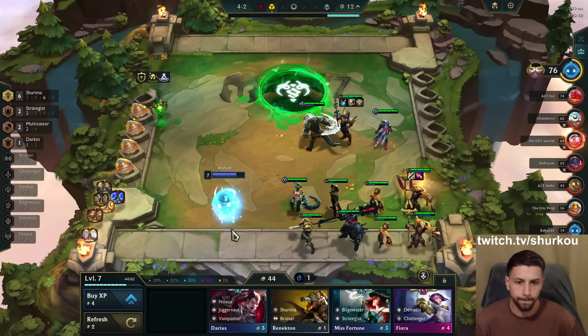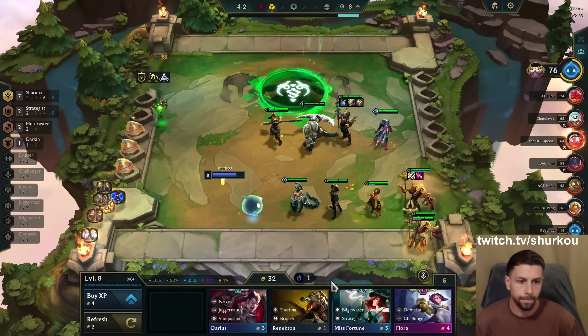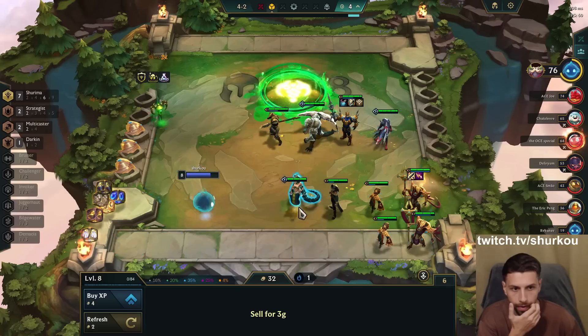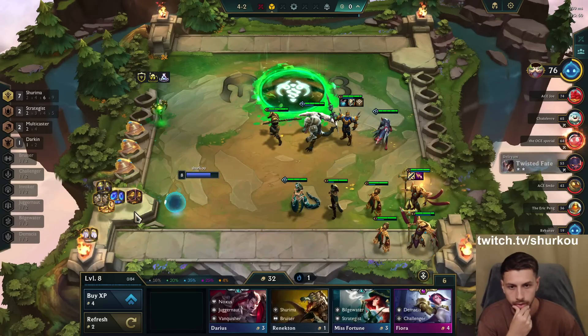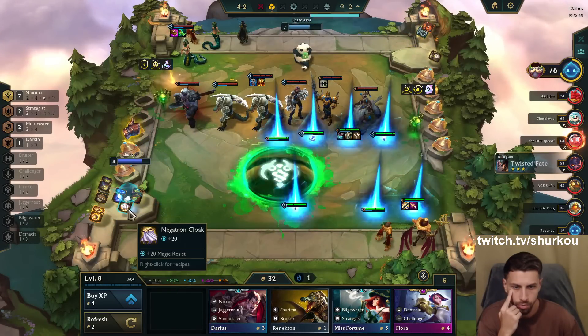And then I just level here. I just sit, right? I level and sit a little bit, I probably roll here. I level and sit. I'm a duplicator — I should have just duplicated, man. What am I doing?